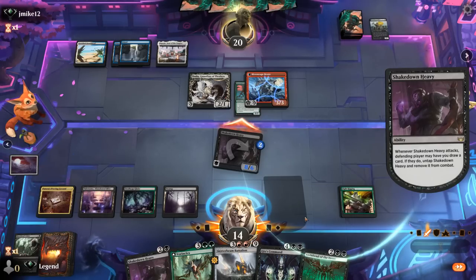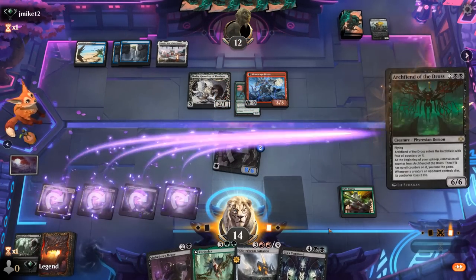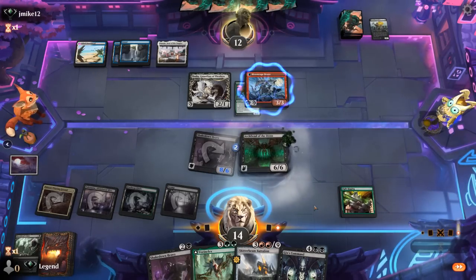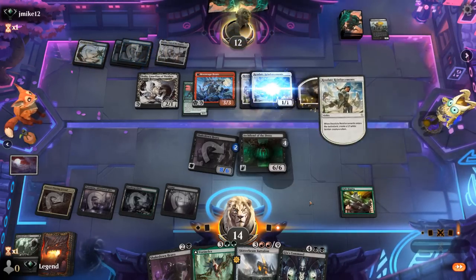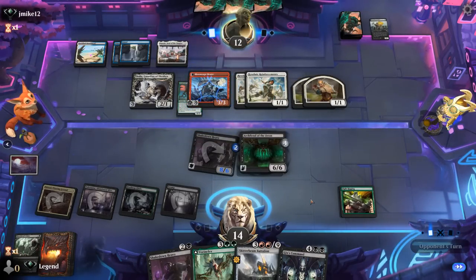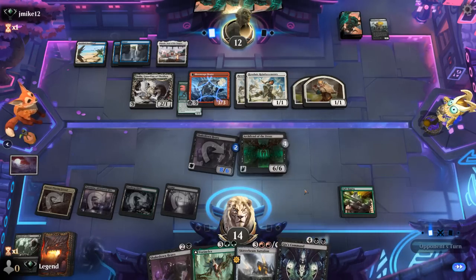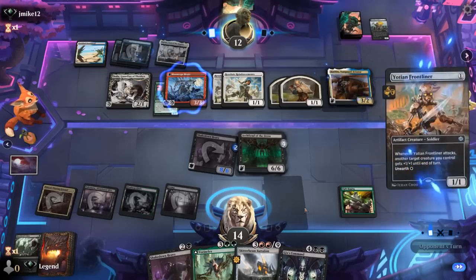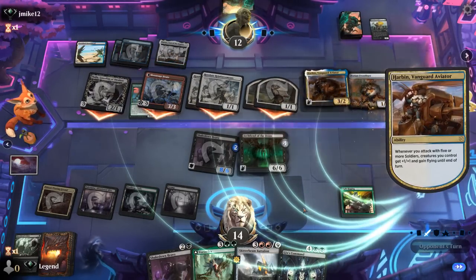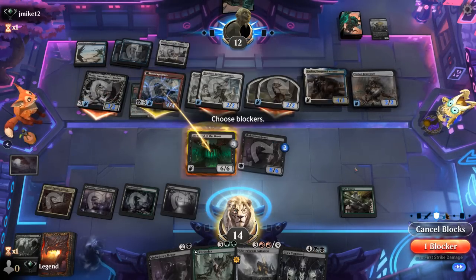If they let us draw, we can maybe play Vorinclex instead. Opponent takes 8. Then it's going to be end of turn Reinforcements times 2. They might have two other spells to cast and a concern would be Harbin giving their team flying — but Archfiend can also help there. We're two turns away from basically winning the game with Gixx's Command. And there's Harbin, plus a Frontliner. Opponent attacks all out. Getting back Scrabgorger is kind of the same as taking out Thalia and not having to pay the tax.